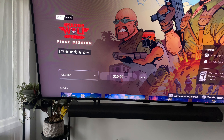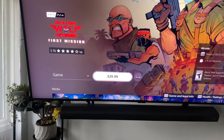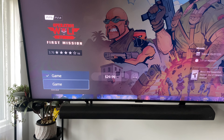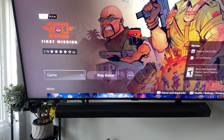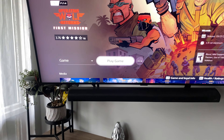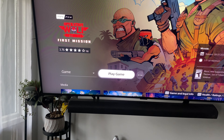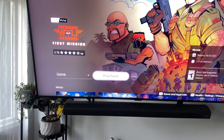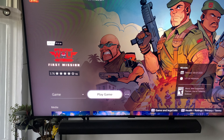Then it says 'Game.' You'll notice over here it says $29.99, so you have to click where it says 'Game,' then go down and hit 'Game' again. I've already got the game, but it should just say 'Download' right there. If you've already bought the VR version, it should be a free download. Hope that helps guys!